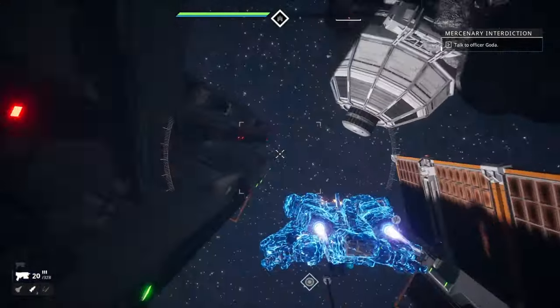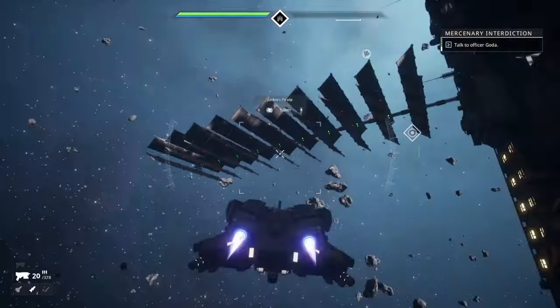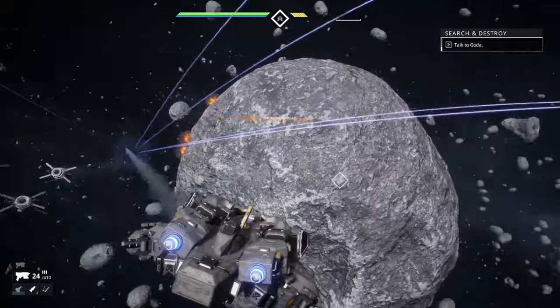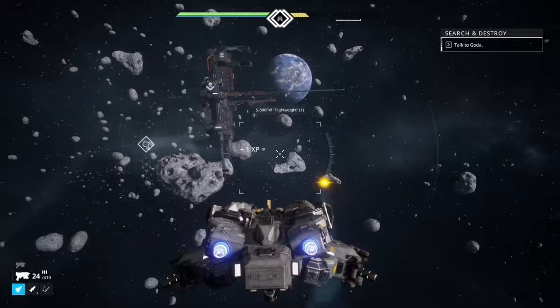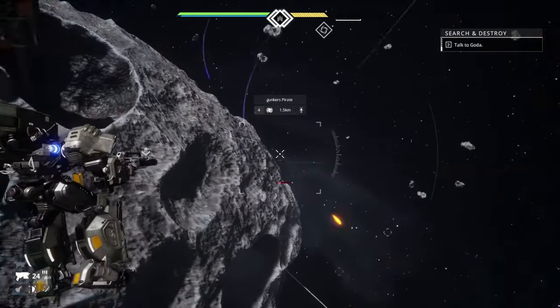Duck and Cover. Using asteroids, space stations, or structures to block incoming attacks is a great way to keep your health up and your enemies frustrated. Try flying into an asteroid belt to throw off a chasing pirate, or shamelessly hide in a PvP match and poke your head out to fire off a few bullets.